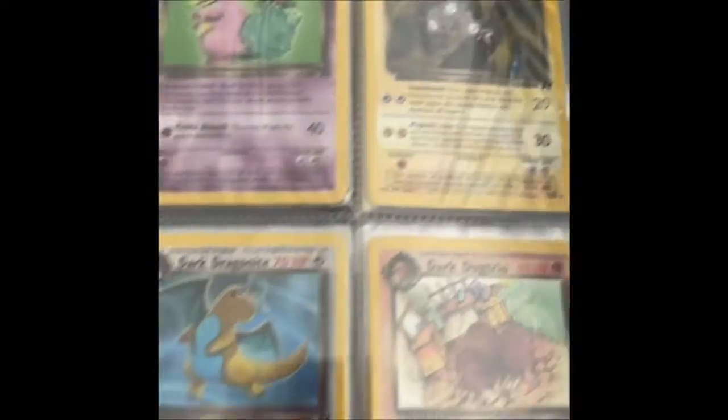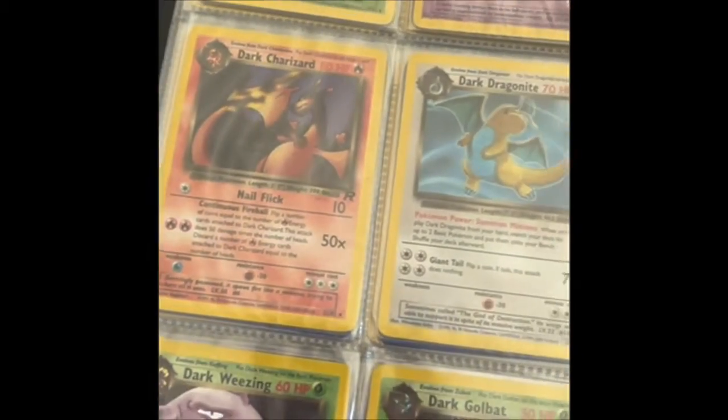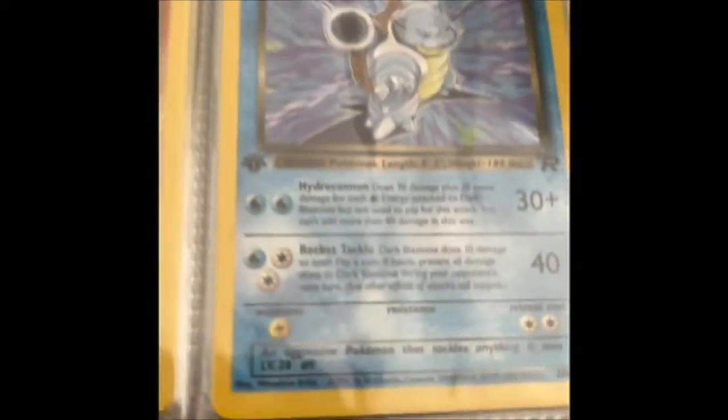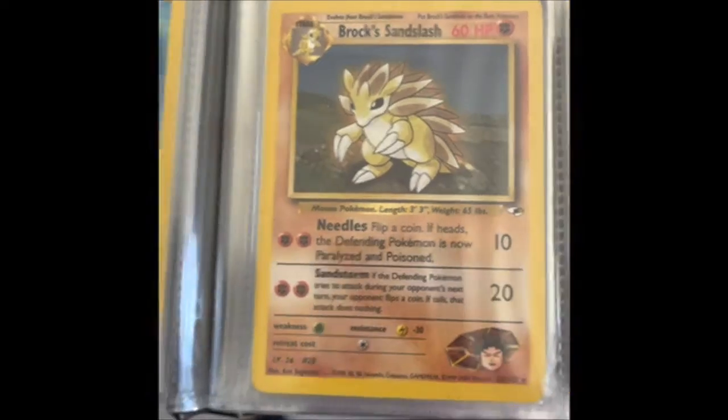Royal Plume, Slowpoke, Magneton, Slowbro, sorry. Another Charizard non-holo, Dragonite, Dugtrio, Gyarados — that's such a good card. Blastoise non-holo, first edition though, very nice indeed. My boy Sandslash — my absolute all-time favourite Pokemon.